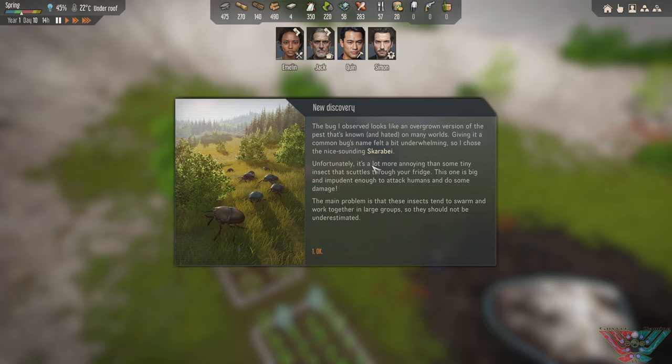Quinn is the man for scavenging. Need to knock off the food restriction on all of them — I forgot about that last time. Destroyed the shooting target already — yeesh. So that's the wee beetles. It's a good idea to research or observe everything, because you might get little extras out of it. Overgrown version of the pest — that's known and hated on many worlds. He's an overgrown bug with overwhelming wings — Scarabye. He's a lot more annoying, can scuttle through your fridge. This one is big enough to attack humans and do some damage — insects into swarm.